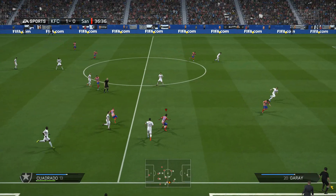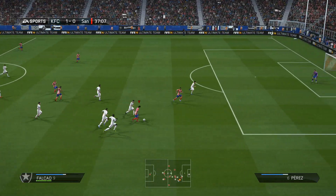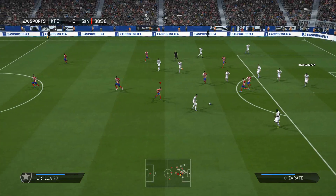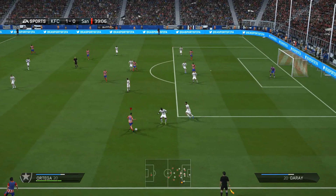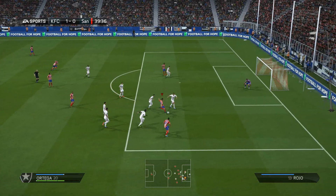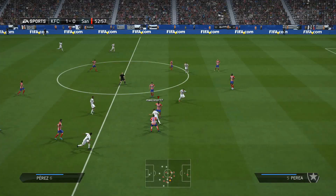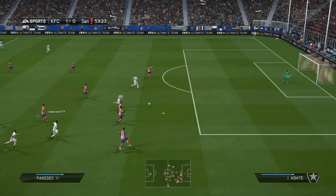A couple of minutes later, Rado is on the ball, gets past one defender with a lovely fake shot, plays a one-two with Falcao, and gets a shot in across goal — but a very good save there from the opposition goalkeeper as we move into the second half.